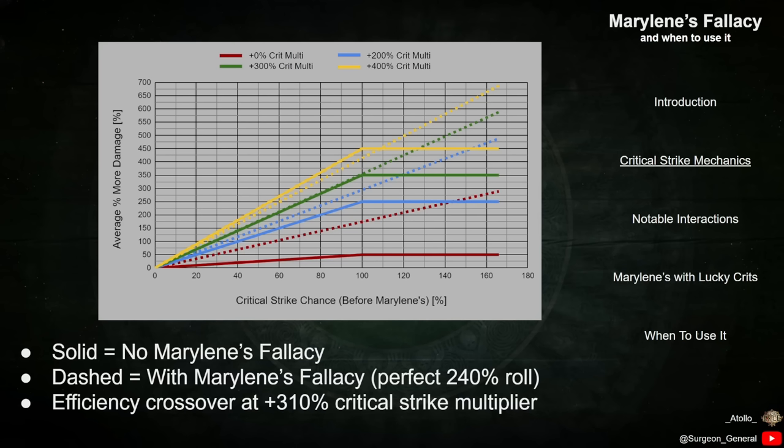The red lines are the same results as the previous chart, and the blue, green, and yellow lines show the results for characters with 200, 300, and 400 Critical Strike Multiplier outside of that provided by Marillene's. The important takeaway from this analysis is that as external sources of Crit Multi are increased, the usefulness of Marillene's decreases.